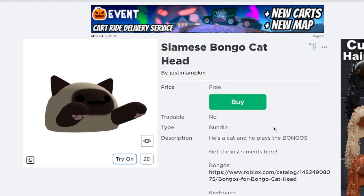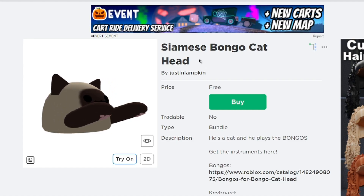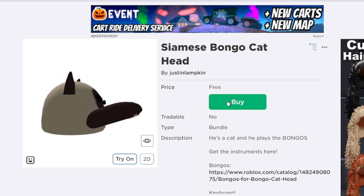Now the second item is the Siamese Bongo Cat Head. This item is created by Justin Lampkin.